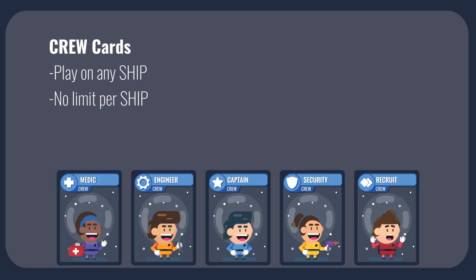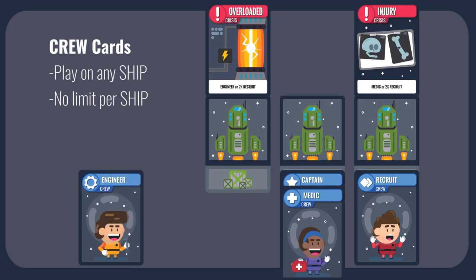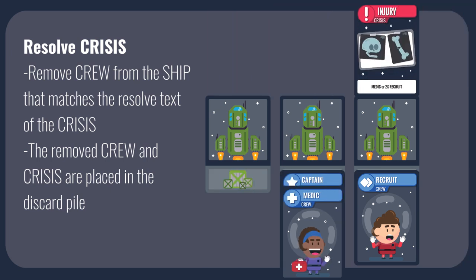Crew cards are placed on ships to resolve crisis cards — they are your lifeline and should be treated with great care. To play, place any number of crew cards below any ship. A ship does not need to have a crisis on it to play a crew card, and each ship may have any number of crew cards. Once placed, crew may not be moved to different ships. To use crew cards to resolve a crisis card, remove the specific crew indicated by the crisis card's resolve text. You may choose any of the options listed. The crisis and removed crew are placed in the discard pile; any unused crew remains on the ship.